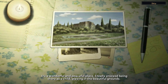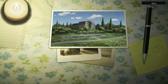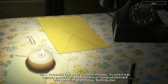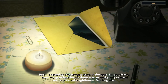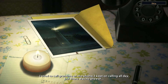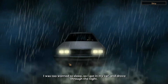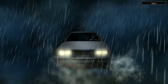"It's a wonderful and peaceful place. I really enjoyed being there as a child, playing in the beautiful grounds. I remember long walks along the coastline, watching the ocean waves crash into the rocks, and feeling the fresh sea breeze on my face. But yesterday I received a letter in the post — I'm sure it was from my grandma. Inside there was an unsigned postcard with a photo of a lighthouse. Nothing else. I tried to call grandma on the phone and kept calling all day, but there was no answer." New York to Maine? Maybe it's not that far.